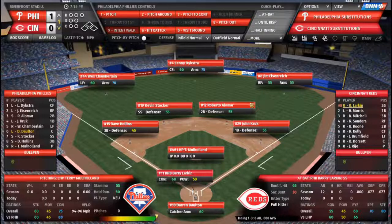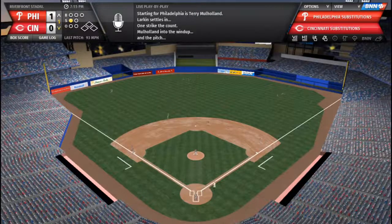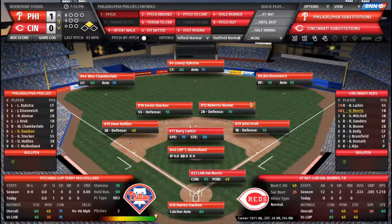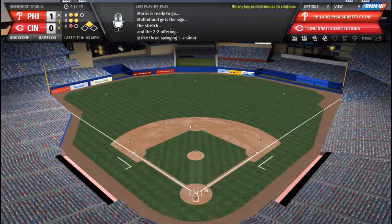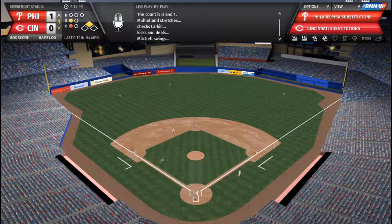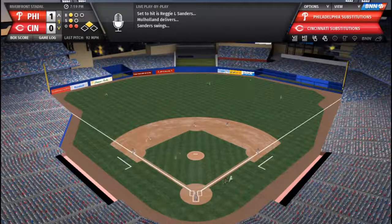Terry Mulholland on the mound against Barry Larkin — 0-1 to Barry, and it's laced into the gap for extra bases for Larkin. Just like that the Reds have a runner. Here's Hal Morris, 2-2 to Hal, swing, strike 3. Kevin Mitchell 1-0-1, bob dub to shallow left field — Chamberlain will play it, 2 down. Reggie Sanders 1-1 into right field, right fielder Adams, and the Reds are going to strand Larkin at 2nd base. Phillies lead 1-0.